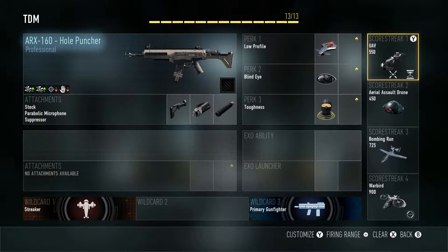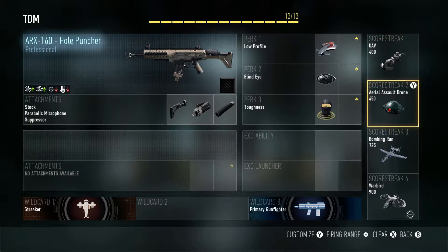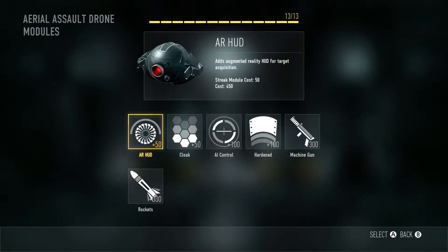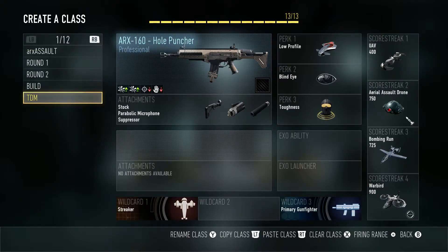For the streaks, I'd actually take off the extra stuff and just go UAV — you can control that one — and then have the Warbird and the Bombing Run. Those are really good together and they're all pretty low cost. I think that's a great class for you.